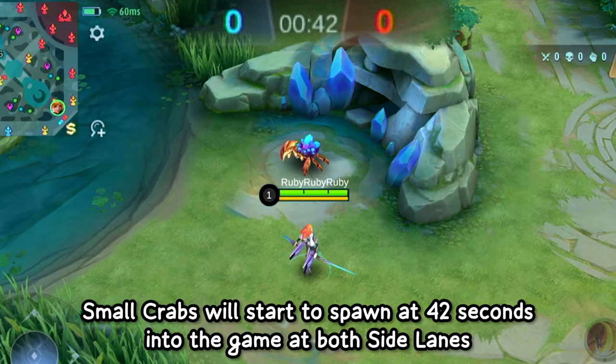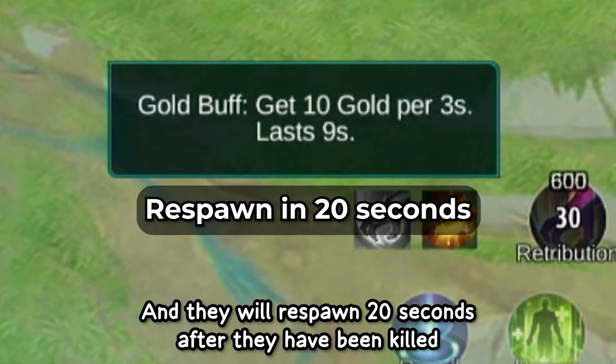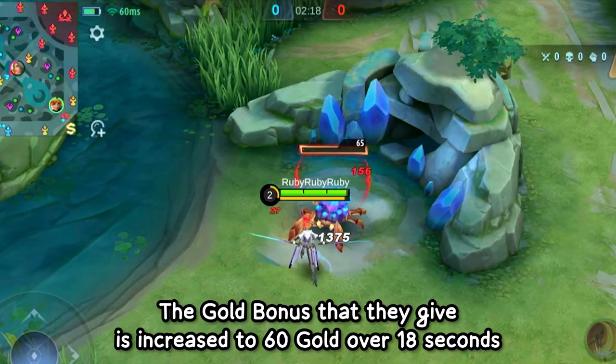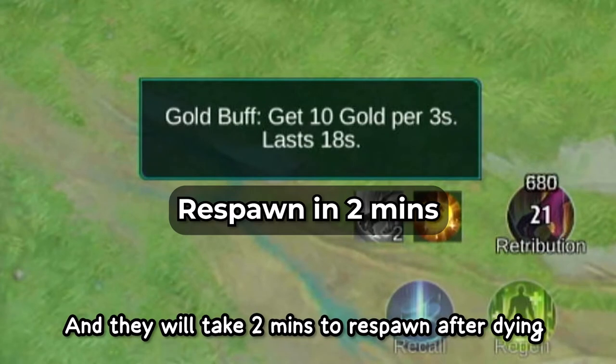Small crabs will start to spawn at 42 seconds into the game at both side lanes. They will grant the killer a bonus of 30 gold over 9 seconds and will respawn 20 seconds after they have been killed. At 2 minutes into the game, the small crabs will transform into large crabs. The gold bonus increases to 60 gold over 18 seconds and they will take 2 minutes to respawn after dying.